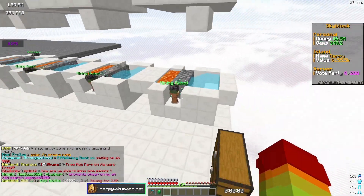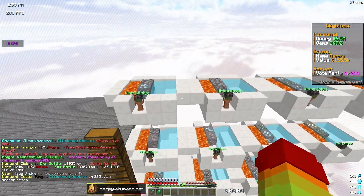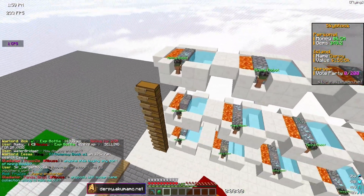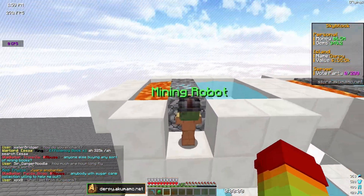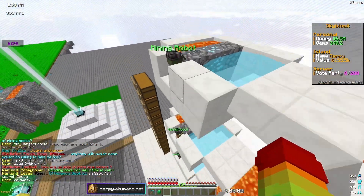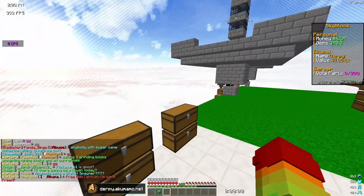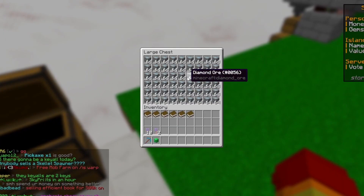Right now off camera we did get this mining robot thing set up. There is a more efficient way to do it — you can have a really tall tower with them stacked on top of each other. But right now I've been saving up all these chests full of ores to see how much money we can get. I also separated some diamond ores to see how much we get from a double chest of diamond ore.